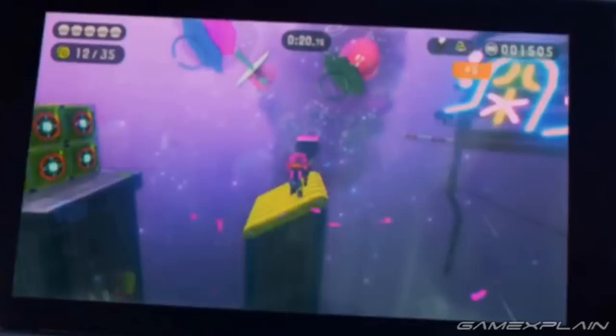In addition, we see that the Octoling is equipped with the Octo Brush and the Curling Bombs. And as a weird note, there are Ring Pop-like items floating around in the background — it truly is the 90s.